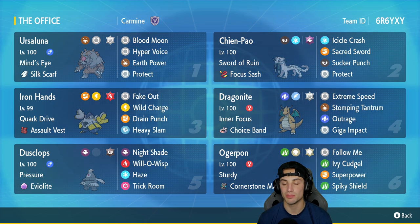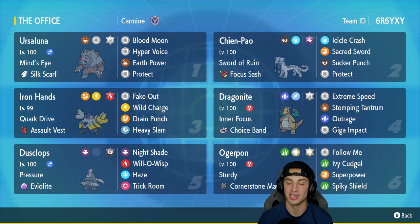The final Pokémon is Cornerstone Ogrepond with the Sturdy ability. It's got Follow Me, Ivy Cudgel, Super Power, and Spiky Shield. If you want to run this team yourself, the rental code is at the top right-hand corner. Let's hop on that ranked double ladder and showcase this Cornerstone Ogrepond team!